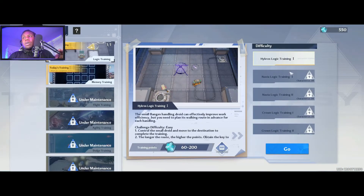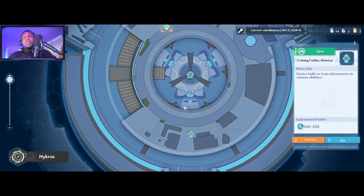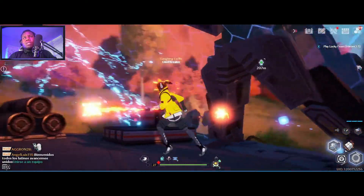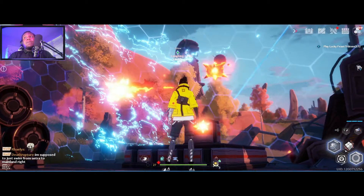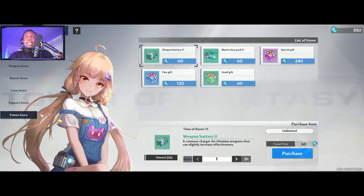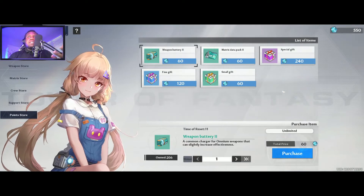You only unlock training at certain levels and you can only do it at certain locations. When you click go, it'll give you the location and show you on your map exactly where you can go to do that specific training type. Once you do those, you go back to the commissary and you'll be like, 'oh my god, I got the points I want to get the things I want.'